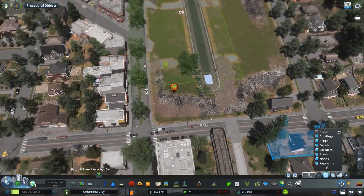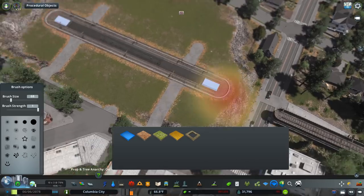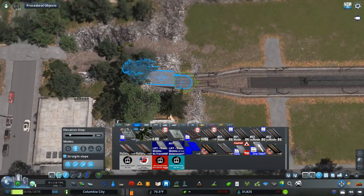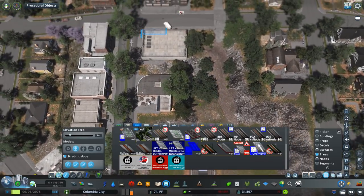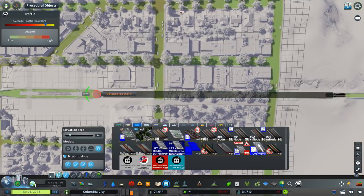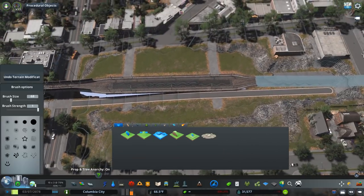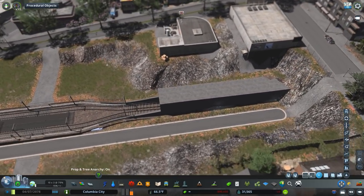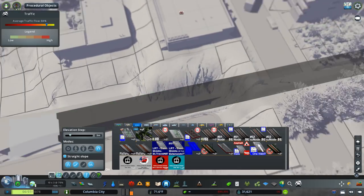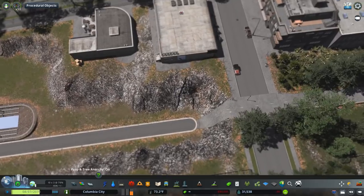Hey everyone, welcome back to another episode of Columbia City. Today is episode 23 and we're doing something I've really needed to do for a while - beginning to get our light rail infrastructure to work. I've been putting it off because I haven't really expanded far out of the city yet, so I realized I could just make some fake stops or none at all, and just have trains on the line so they can at least be functional in downtown.